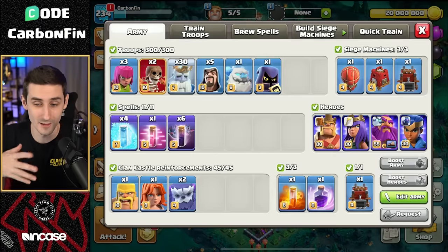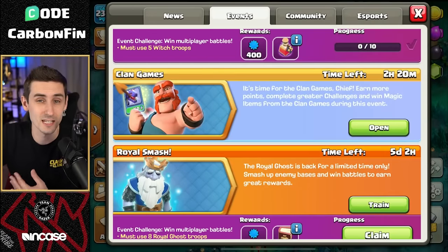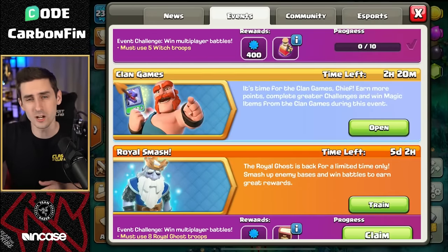Welcome back to the channel. My name is Karnfin. Today we're going to talk about the hybrid attack strategy. I know the Royal Ghost has been used a lot. I've been using it quite a bit since the event. There's still another five days left of this, but we're going to talk about really what makes hybrid strong and what to look out for.